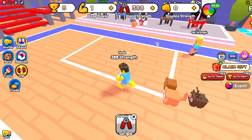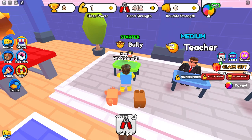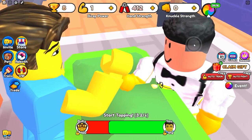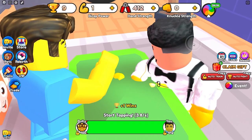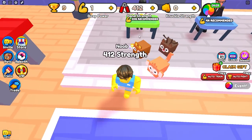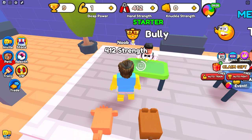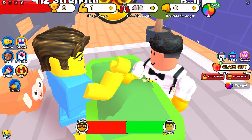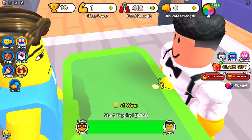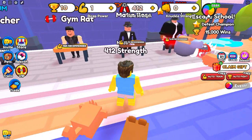Once you have about 300 strength, you can go ahead and fight the starter bully over here. All you have to do is click E to get an arm wrestle and then just click as fast as you can. I recommend using an auto clicker because it makes it a lot easier. Whenever you're arm wrestling someone, it says like 350 recommended, but even if you only have 150 strength you can still probably beat him — the more strength you have, the easier it will be. Don't pay too much attention to the recommended because it gets a bit inflated later on.